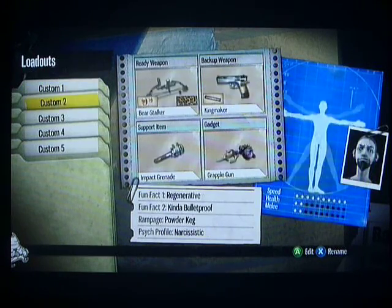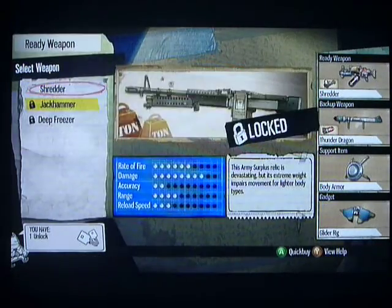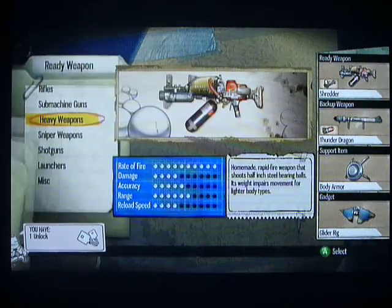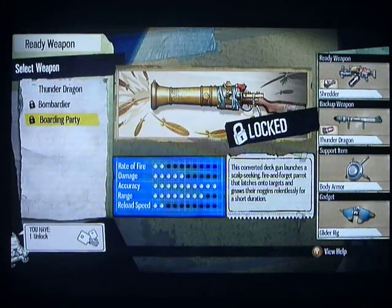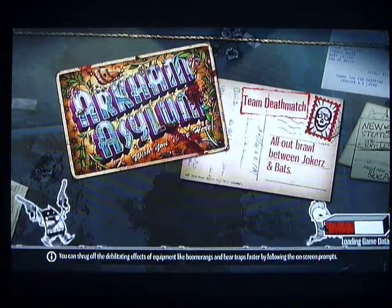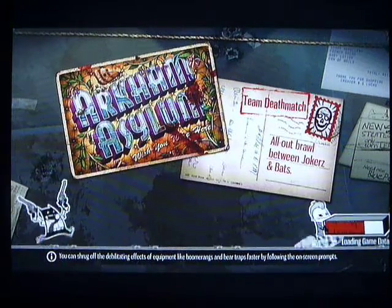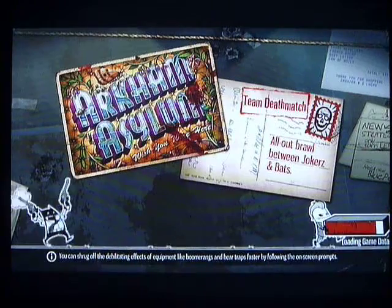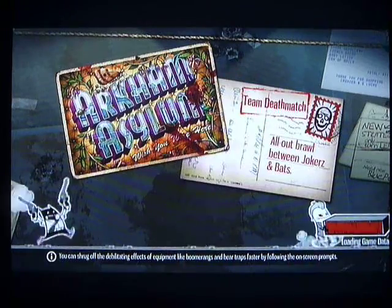And this is the loadouts screen — there are different weapons here, as you can see. I have one unlock. The black market is a rare area where you can get stuff, but I'm not sure how you get to it. The maps are basically in a line, so it goes through like a circle for the maps, which I think is kind of cool — it gives you an even amount of time on each map.